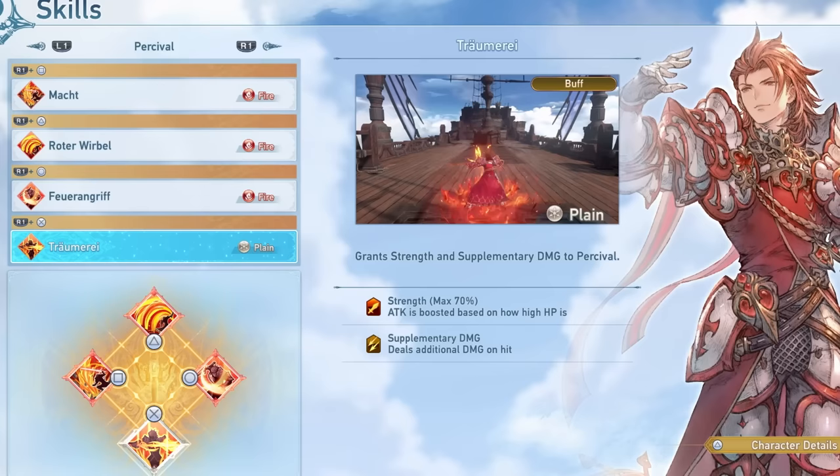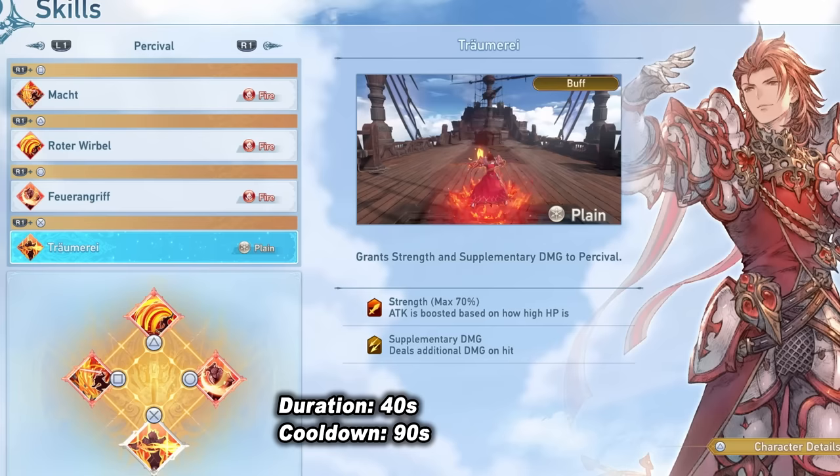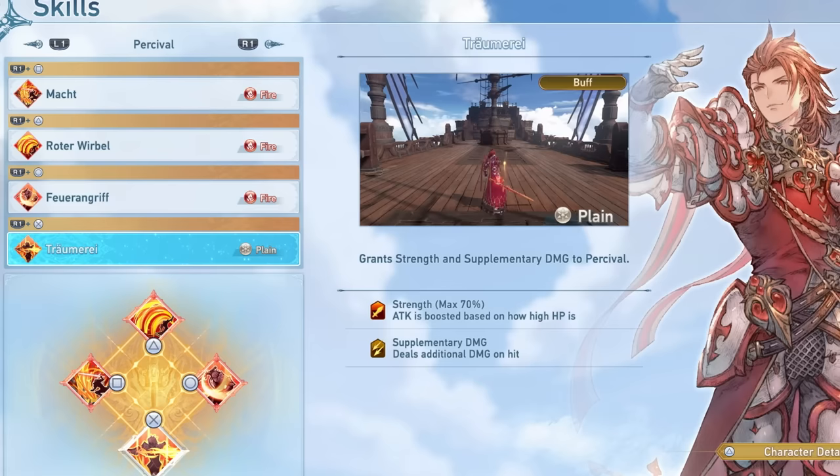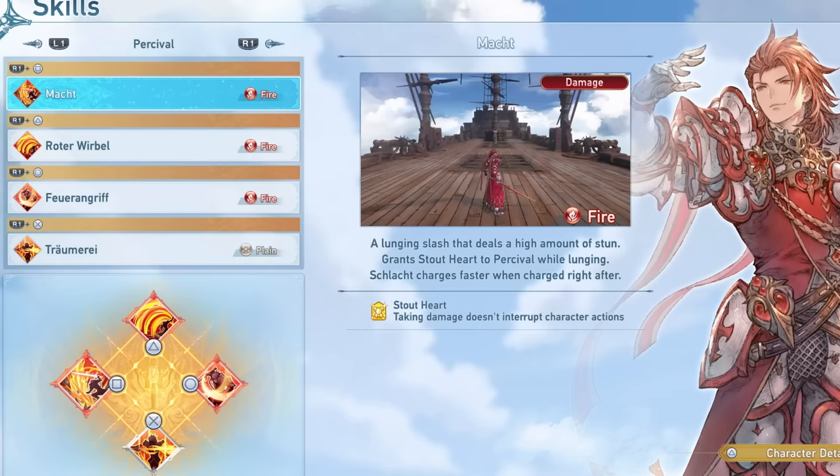Keep in mind that this buff is going to last from 30 seconds to 40 seconds depending on whether or not you have maxed out your masteries, with its base cooldown being 90 seconds. So it is important to use this whenever you find a big opening to deal as much damage as possible, though you will be able to use it multiple times during a boss fight. This is going to be my preferred skill loadout.